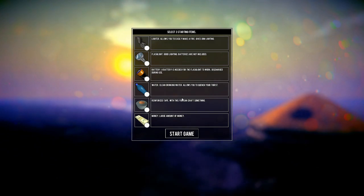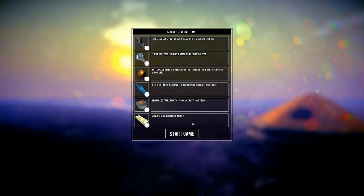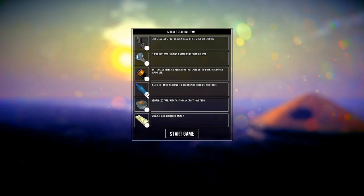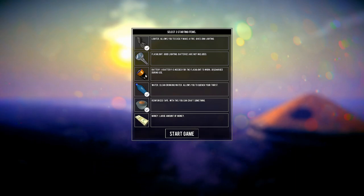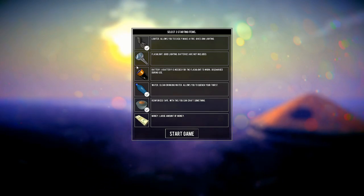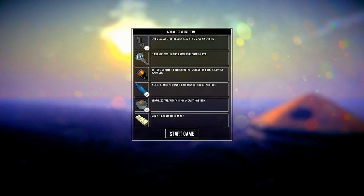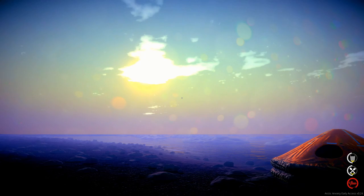Right off the bat you get three starting items of your choice: a lighter, flashlight, battery, water, reinforced tape, or money — there's like a dollar. I'm gonna grab the water because we're gonna need it, I'm gonna grab the lighter on the off chance I don't find matches, and I think we're gonna grab some tape. The flashlight and battery don't seem to work, so I need water and a fire starter. That only leaves me one more item.